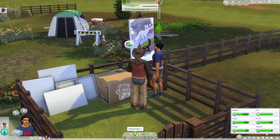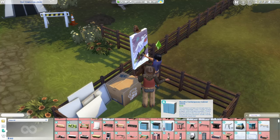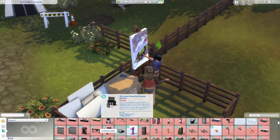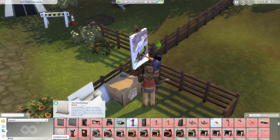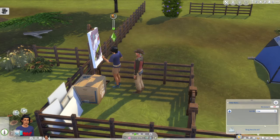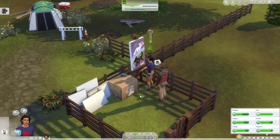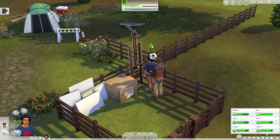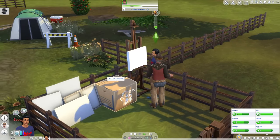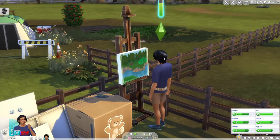I'm contemplating whether to buy the wall you can sell paintings on. I found it — it came with City Living: the Street Gallery, for four hundred dollars. That's not too bad. The good thing is he's a glutton so he can eat spoiled food. That painting sold for 175 — we don't quite have enough for the Street Gallery wall yet.